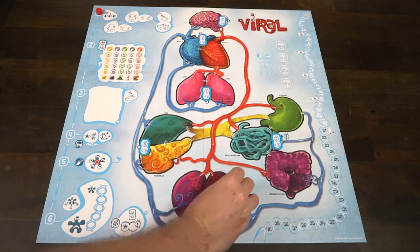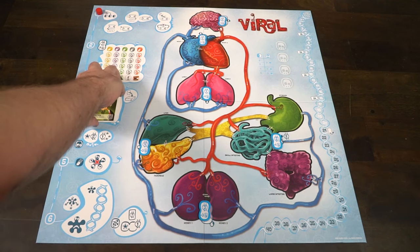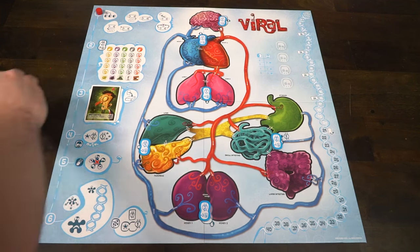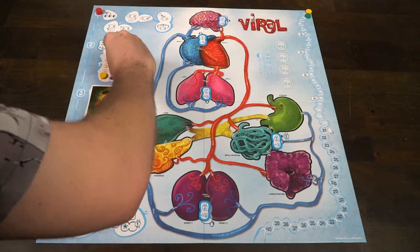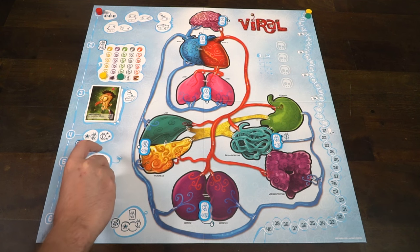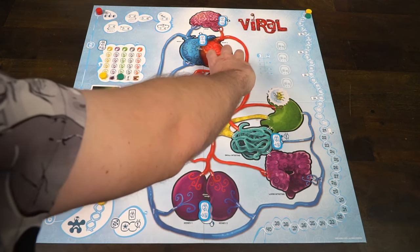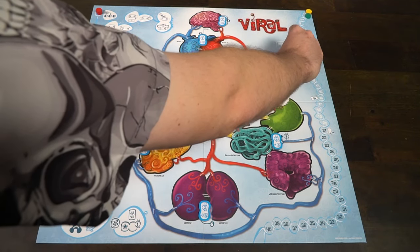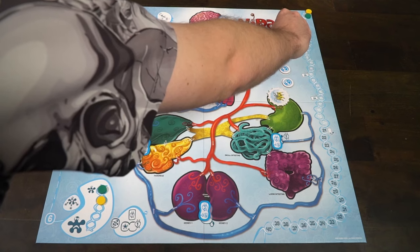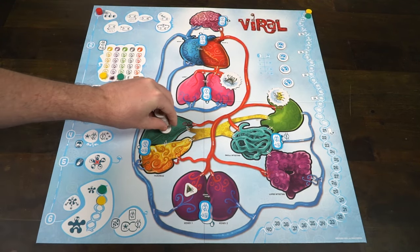Each player gets three discs. Place one in the top right-hand corner in the zero area — this is your victory points. Place one in the infection area starting at zero on your player marker. The bottom left-hand side is your tiebreaker. The first player goes to the top and everybody in clockwise order goes down from there. After your discs are placed, go ahead and place your crisis markers — there are four of them — just place them in the areas that have the skull.